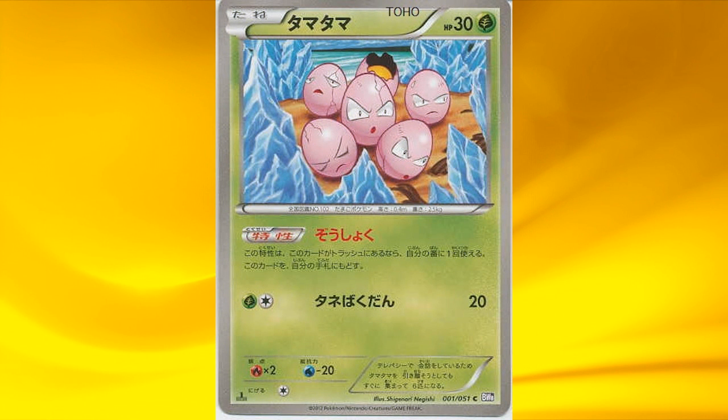Alright, we'll kick things off with the Spiral Force. First up is Exeggcute, which has an ability called Zap Slipper, which states once during your turn, if this Pokémon is in your discard pile, you can put it into your hand. This is a really neat ability to have because it might work really well with certain strategies.